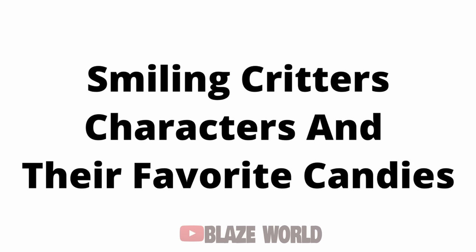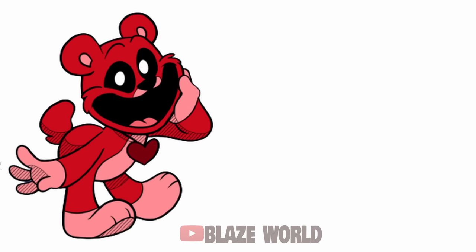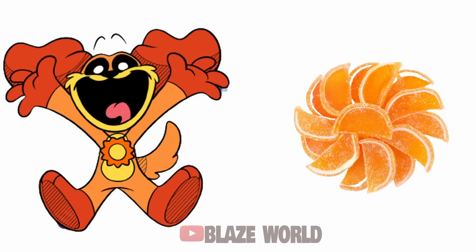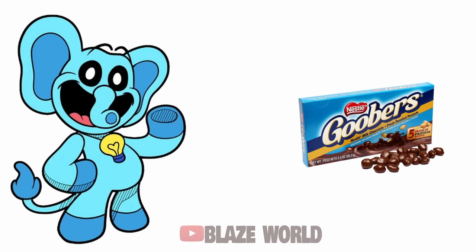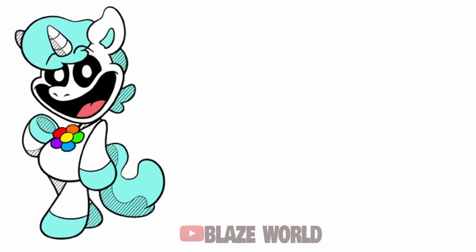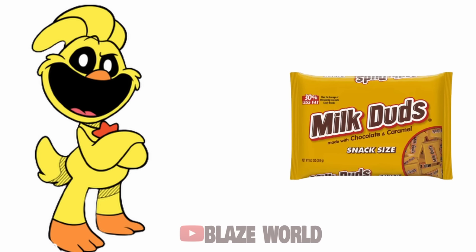Smiling Critters characters and their favorite candies: Catnap — Good and Plenty; Bobby Bear Hug — Twizzlers; Dog Day — Orange Jelly Candies; Picky Piggy — SweeTarts; Bubba Bubbafint — Goobers; Hoppy Hopscotch — Tango Chewies; Crafty Corn — Skittles; Kickin' Chicken — Milk Duds; Catnap Monster — Chewy Lemon Head.